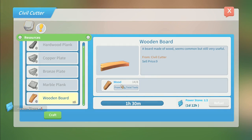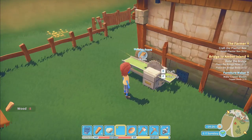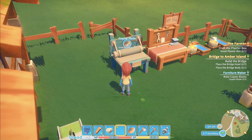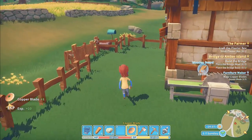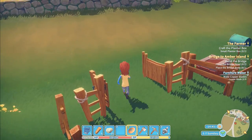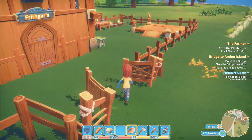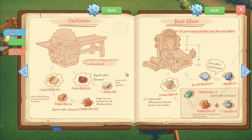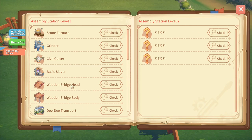I have one power stone - a day and a half. This isn't good. Craft confirm - wooden board. Making a wooden board on there. That one is complete - gather that up, now I've got three of them. There's nothing else I want to do up there. The civil cutter is done! Assembly index - now we're talking. Hardwood: the bigger the tree, the harder its wood.